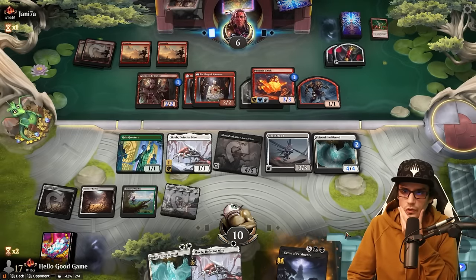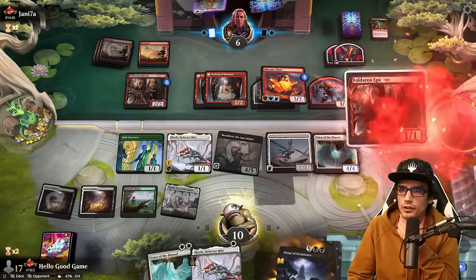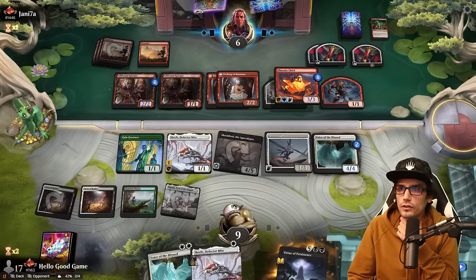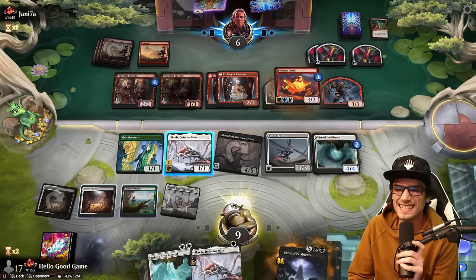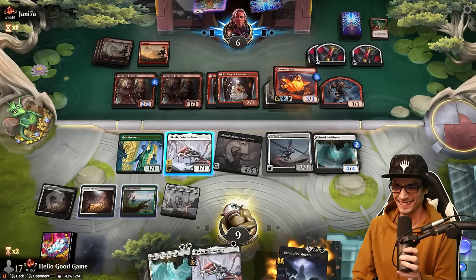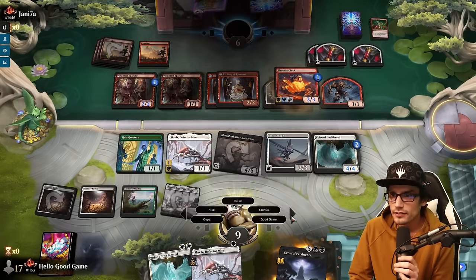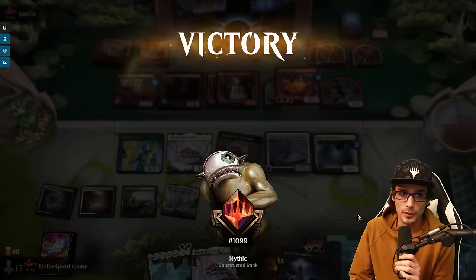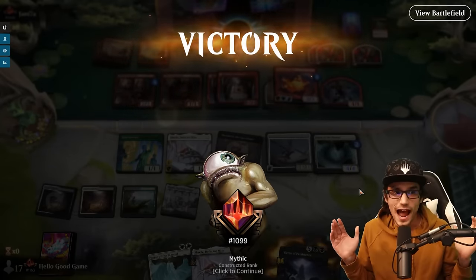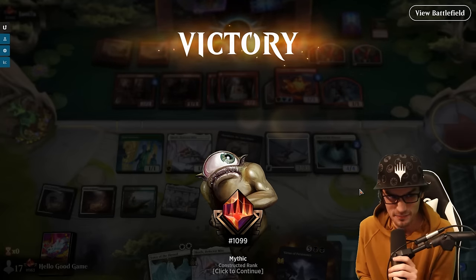We just missed lethal! I forgot about Sheoldred's damage on the front end — we literally just missed lethal. We should have pushed up the Gala Greeters. I forgot about her damage on the draw. We're in block mode — we have three blockers, it's fine as long as this isn't a Monstrous Rage. They BM'd me into going when I wasn't done counting. I didn't have my abacus! They are so impatient — mono red players. I could have played five matches by now.